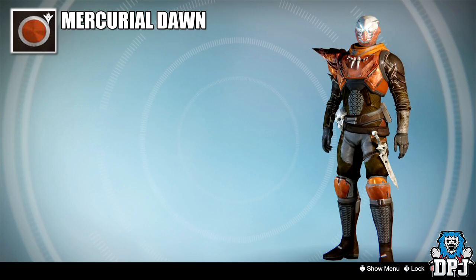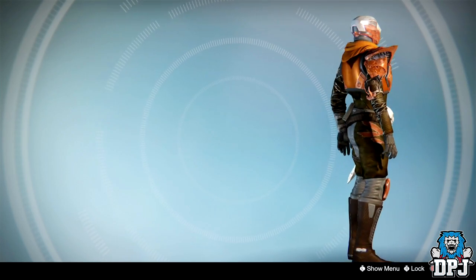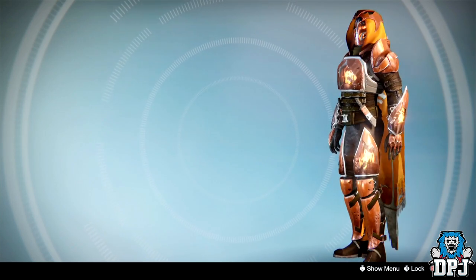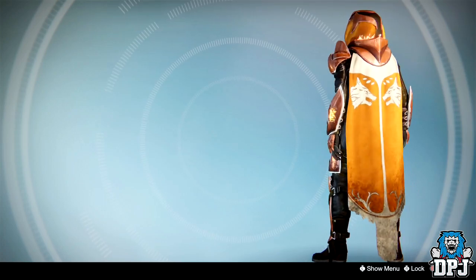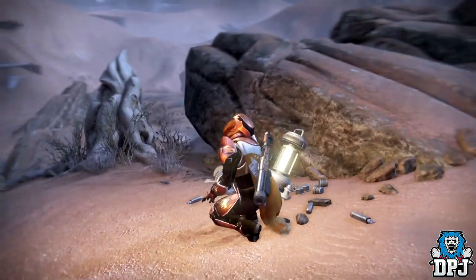At number 8 we have Mercury of Dawn. This shader offers browns and dark oranges — yes, it's a weird one, but it does kind of stand out, and rarely anyone wears it, which is another bonus. I believe it's obtained by reaching rank 40 or level 40 on your Titan, though I could be mistaken — feel free to correct me in the comment section.